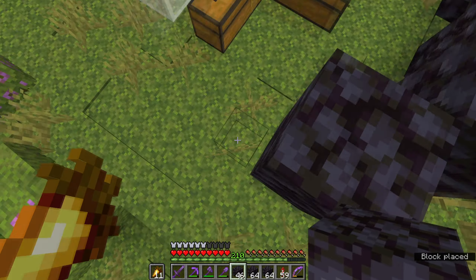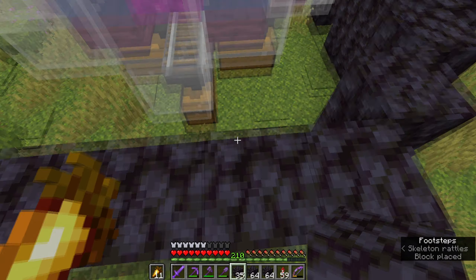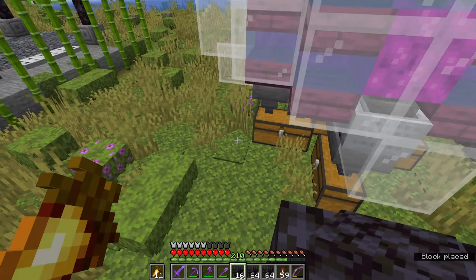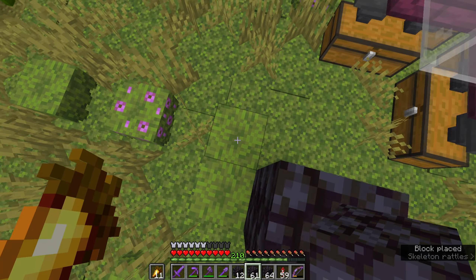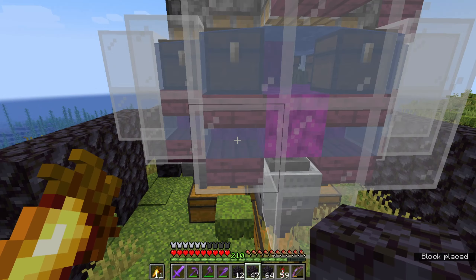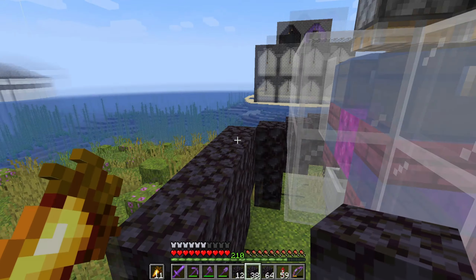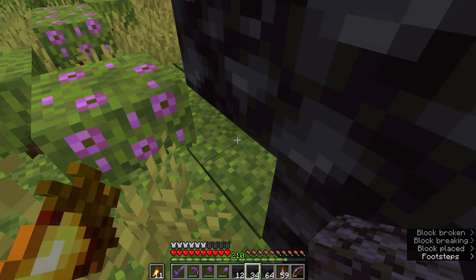I'm going to go one out from here, build it up by three, and take it all the way around in a sort of circle. It's going to go in by one, then another one, go flat, slope in by two, and then slope up. If you don't know what this is — this is going to be a smokestack, with smoke coming out the top to bring a bit more liveliness to the build and make it look like a proper farming area.